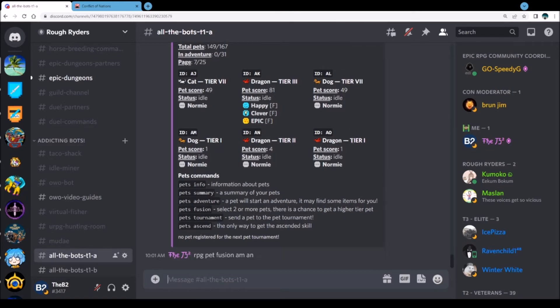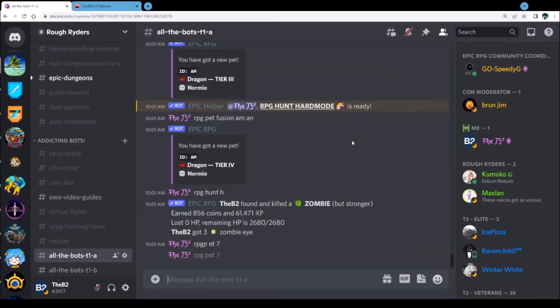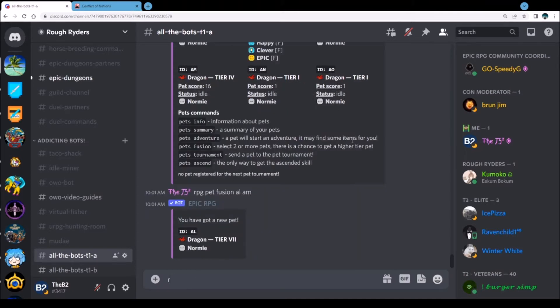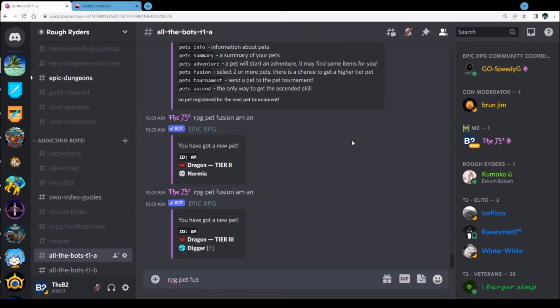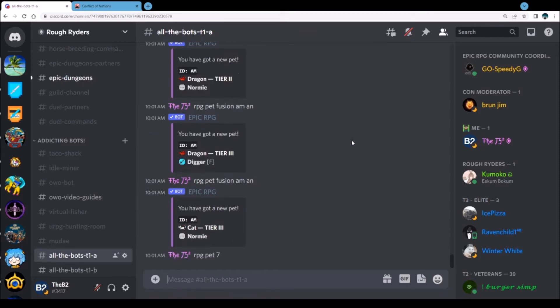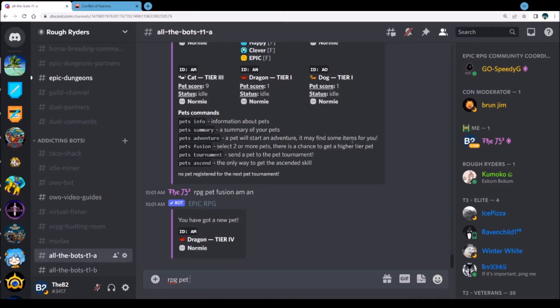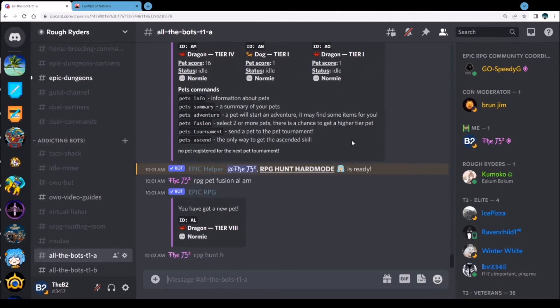Oh look at that one — that's a two already! We're going to go ahead and just level that up a little bit. Let's take a look — we can go RPG pet fusion AL AM. It stayed at a seven — it's pandemonium. I'm just going to keep doing that, hoping to pop an epic in here with it. It's a seven, let's go one more to a four. Check the order and go AL AM — fingers crossed to an eight. It's an eight!